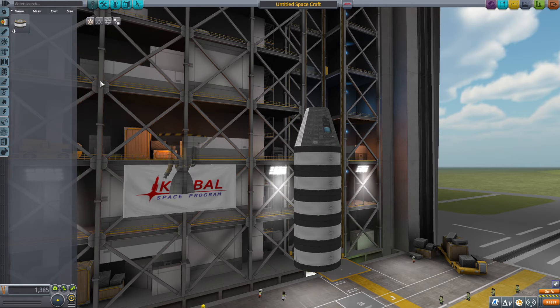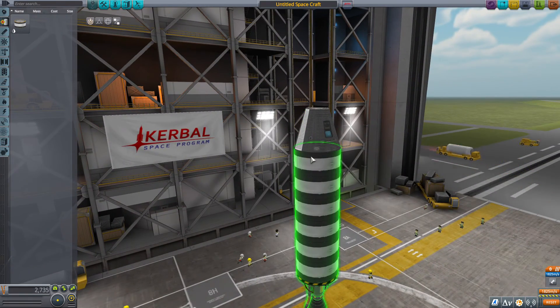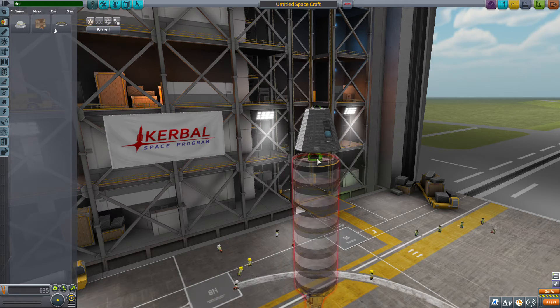Let's add two more fuel tanks and attach them. That should be enough to get us to orbit and back. We're going to decouple the booster stage once we don't need it.